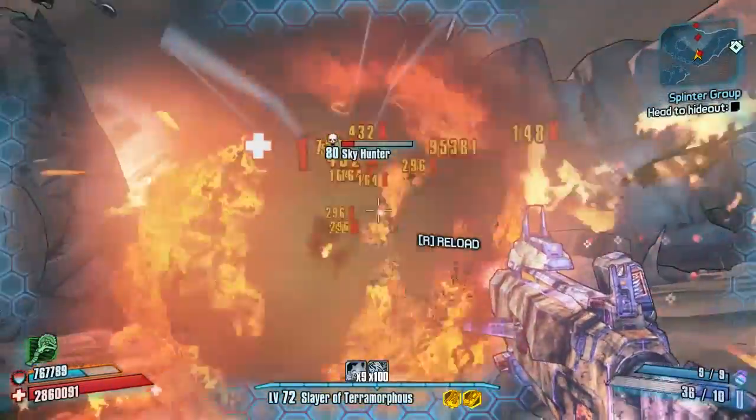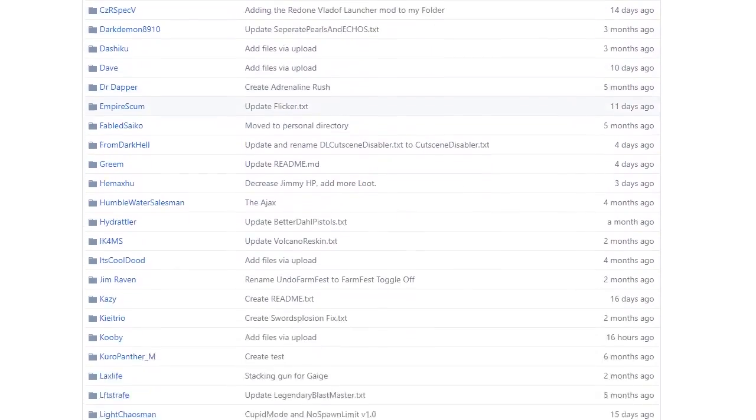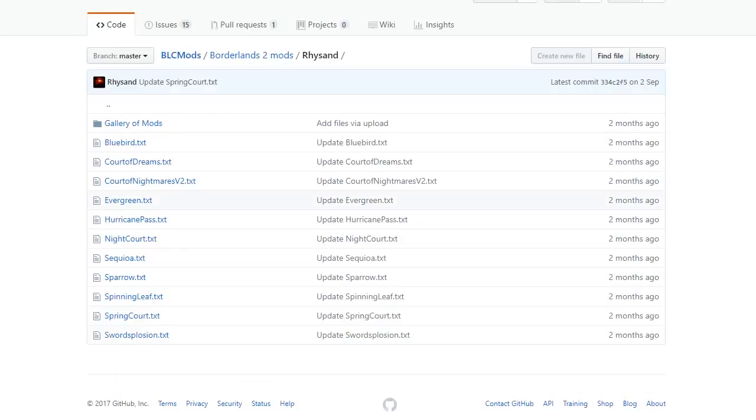As always, we'll start off by showing you exactly where to get it. You can click on the link in the description which will take you straight there, or you can head over to the Borderlands 2 community GitHub and navigate there yourself by clicking on Borderlands 2 Mods and then scrolling down to resand's section, which is in alphabetical order under R.